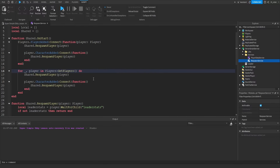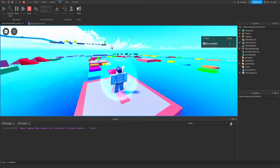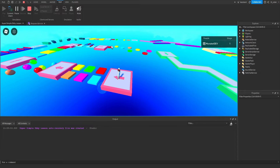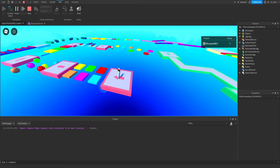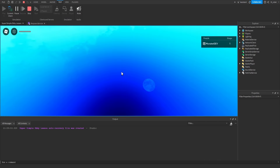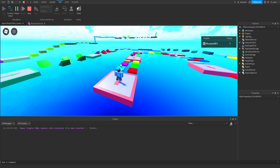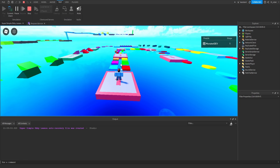Let's test this out. Go to the Test tab and click Play. When we load into the obby, we spawn at the first stage's spawn location. After resetting our character or falling off the map, we respawn back at the first stage's spawn location. It's working correctly. Click Stop.